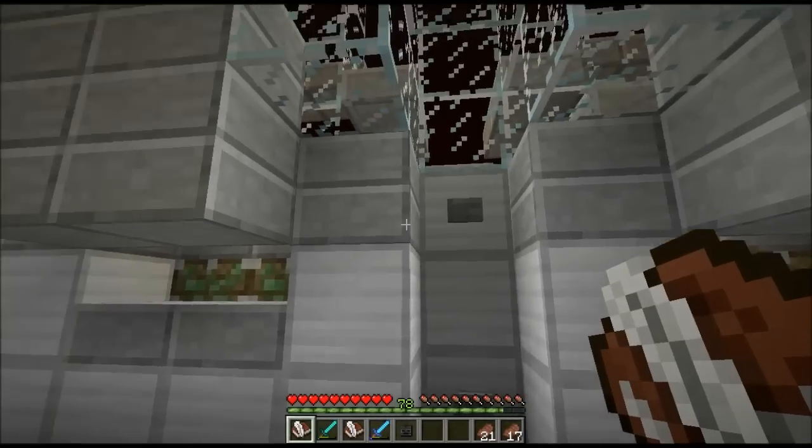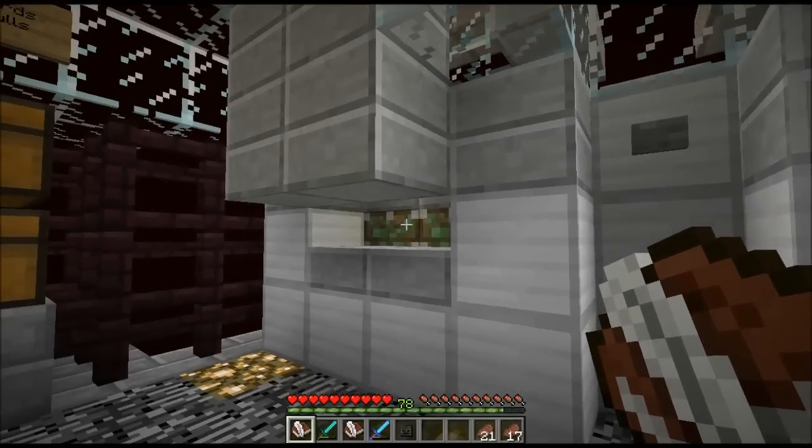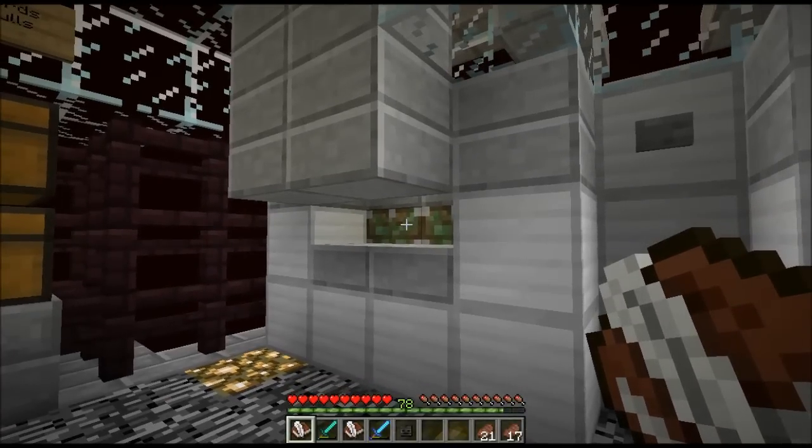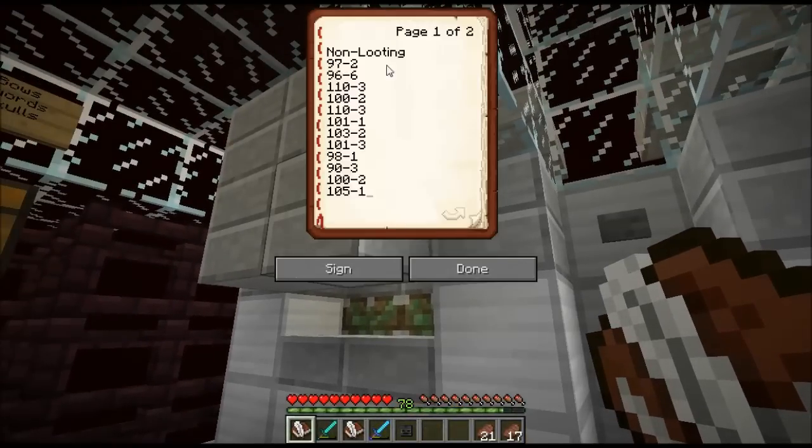The results are in. I did a total of 19 tests per side — I actually thought I did 20 but I guess I miscounted. Here are the results. For the non-looting sword, Wither Skeletons is the number on the left and skull drops is the number on the right. The individual tests give a total of 1,946 Wither Skeletons, and we got a total of 39 skulls, giving a drop rate of 2%.